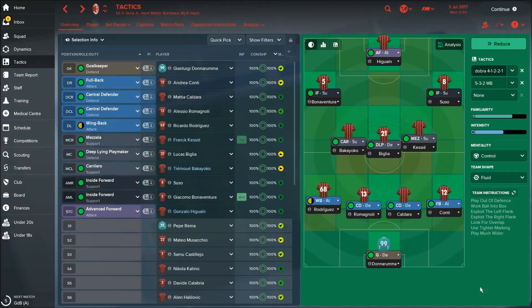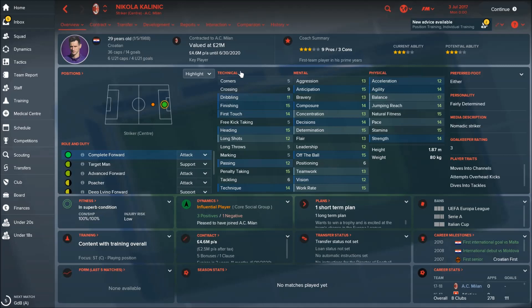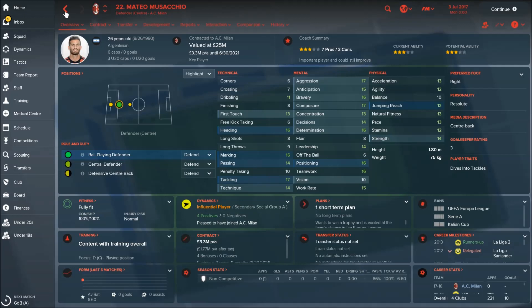I would use a control or attacking mentality, very fluid or fluid — that could work with this team. Any kind of tactic can work with this great team. You don't need new players; you have so many talented players with great potential. Just try to sell some of the older players with low potential. Don't forget about players like Nikola Kalinić as a good substitute, the interesting 21-year-old Croatian Alen Halilović, Mateo Musacchio as another great central defender, Fabio Borini, and Abate — a lot of great players.